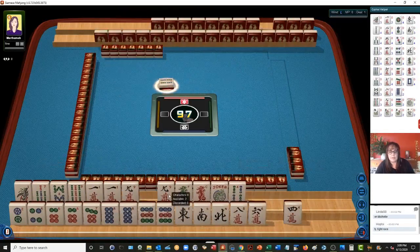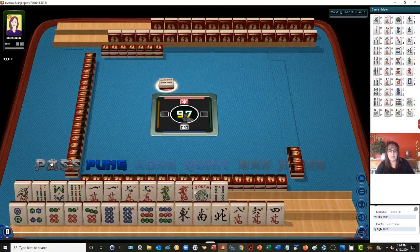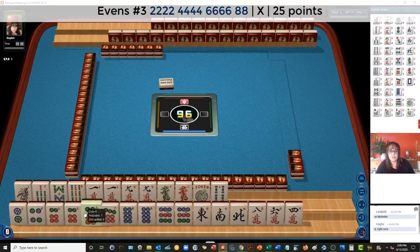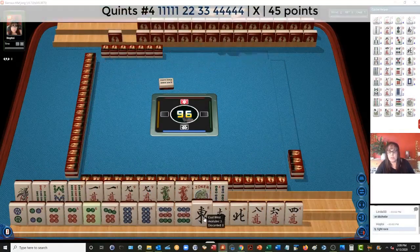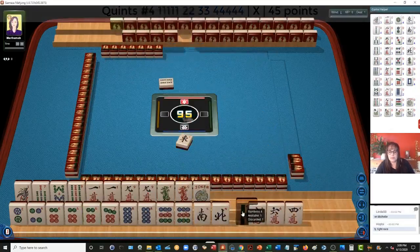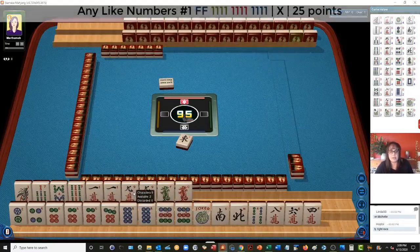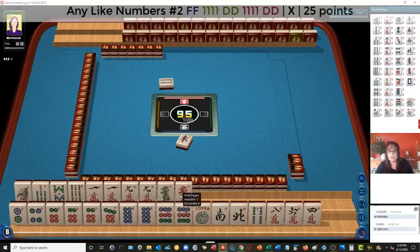We do have a lot of evens — four bamboos. There's the potential pair hand up there. There's a six now: two, four, six, eight potential. Or maybe that four-number quint. Let's let the winds go at this point — east wind. So let's put this joker down here because we may be playing a pair hand up there. Now one thing we might consider if we get flowers is like numbers with nines, or like numbers with ones. We have the right dragons there.